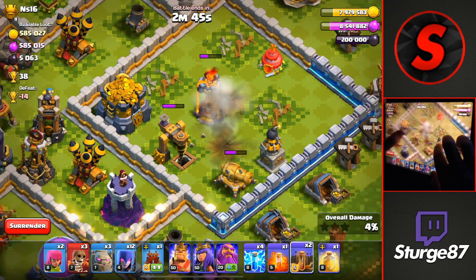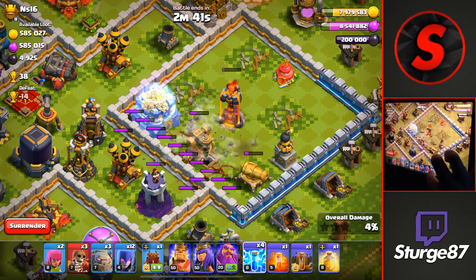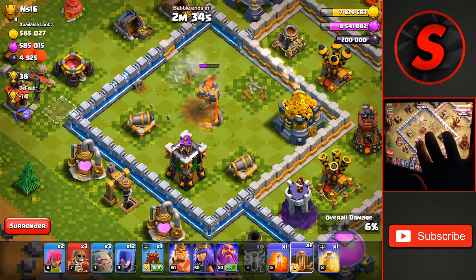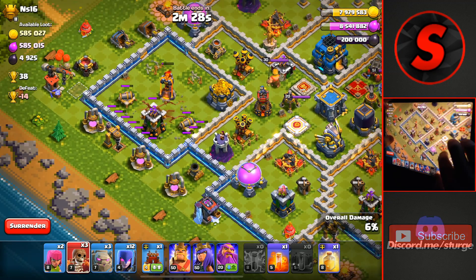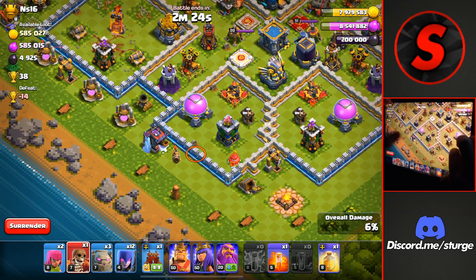They are higher level so you won't be able to take them down outright, but they are on single target so you will be able to take them down with our Zap Witch attack strategy. We'll do the same thing over on the left side, dealing a bunch of damage to all of the defenses around the Inferno Towers. We don't take either of them down, but that is fine. We'll head over and drop the Wall Breakers first for our main push into the base.